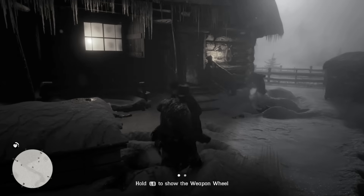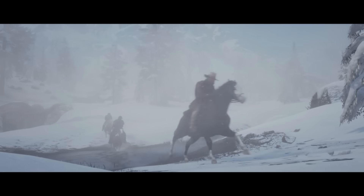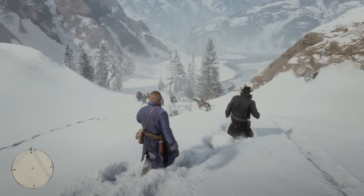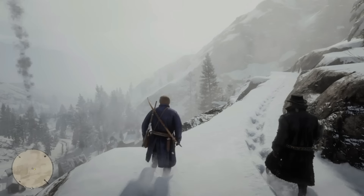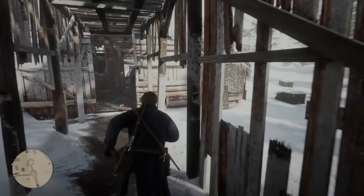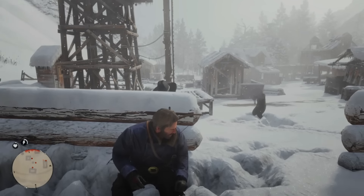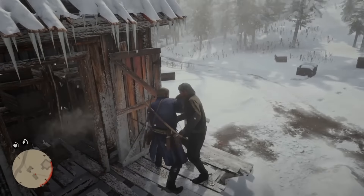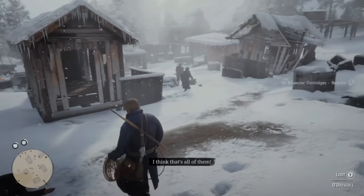Anyways, remember those O'Driscolls I decimated? Well, it turns out their leader, Colm O'Driscoll, was hiding out not too far from us, so we decided to pay him a little visit. Once we got there, I scoped out the camp and saw Colm O'Driscoll, but he left before we could say hi. Thankfully, a big chunk of his gang was down there. Fighting an entire gang would normally be pretty easy, but I still had no throwables, which means I had to fight the entire gang with my fists. A lot of punching, healing, lassoing, and tackling later, I was finally able to get past.